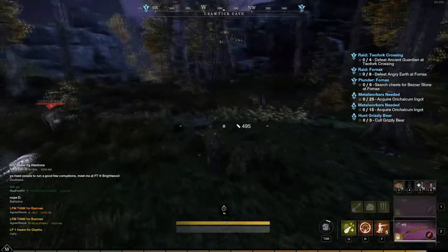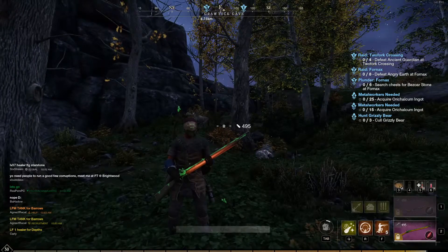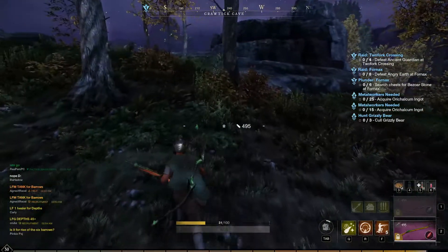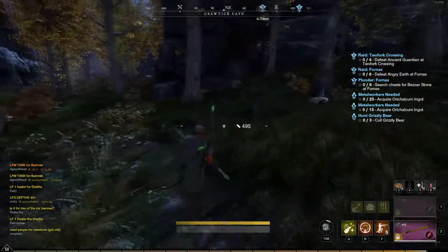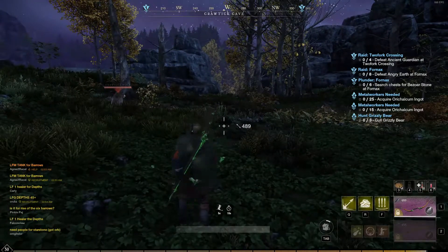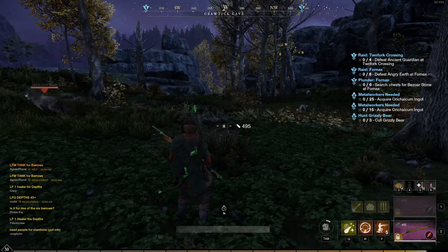A little tip for you guys — anyone that does any PvP or even just open world content: you can cancel your roll animation. Normally you'd be slow and kind of get stuffed in your tracks. Now, to be able to roll you actually have to be in light armor — that's the only way. But to cancel it, you can swap weapons when you roll. So I shift, which is my dodge, and I roll while I swap my weapon.